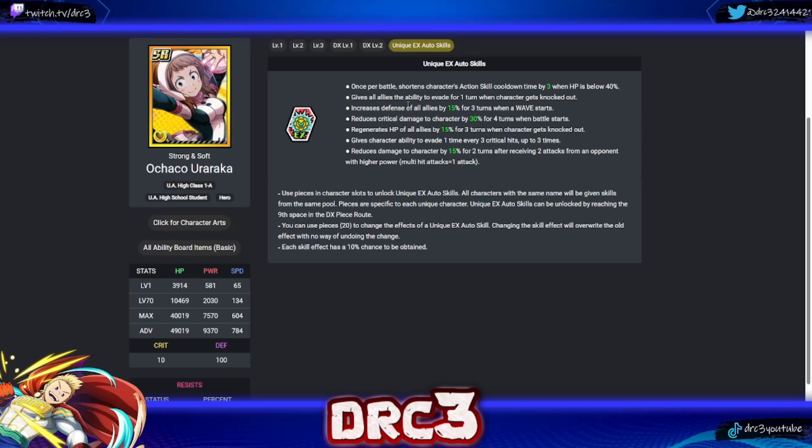Arakawa's second skill gives all allies the ability to evade for one turn when the character gets knocked out — not a fan, you don't want him getting knocked out. His third skill increases defense of all allies by 15 for three turns when a wave starts — phenomenal, really good especially with Jiro's celebration. He also has: reduces critical damage by 30 for four turns when battle starts; regenerates HP of all allies by 15 when knocked out; and evasion once every three critical hits. The defense-for-all-allies skill is by far the best — kind of broken.